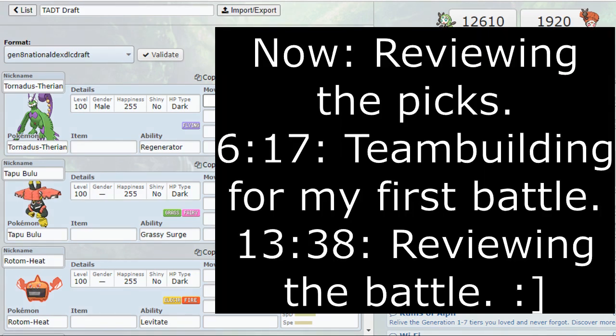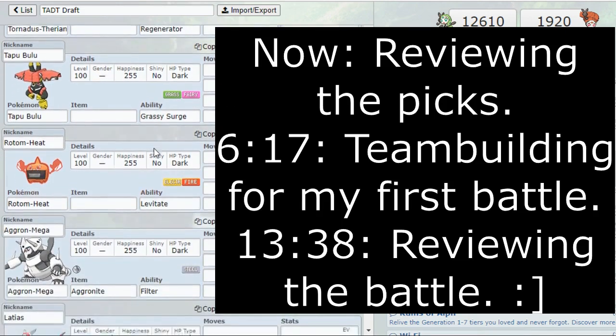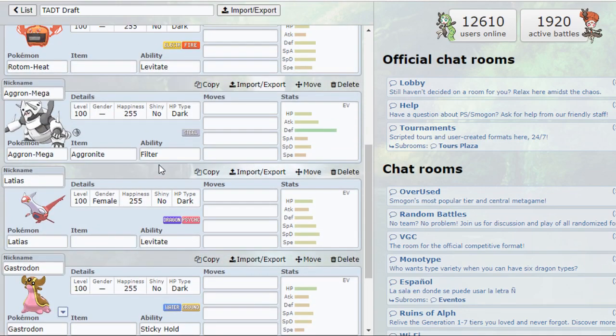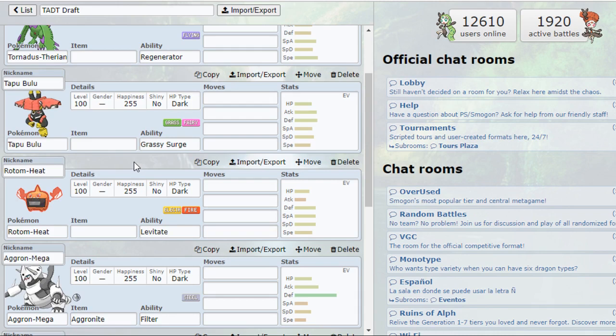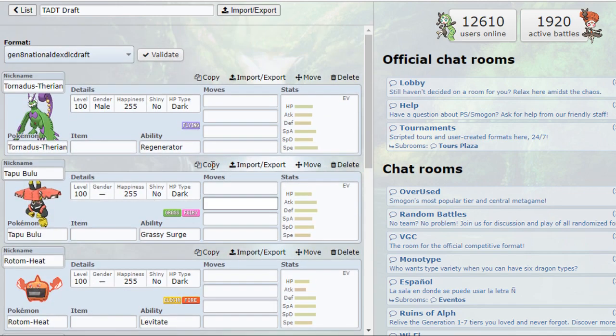That timestamp is your cue for where you want to jump to in the video to get right into the battle. For those still watching: these are the seven Pokémon I was able to draft. It's a pretty decent draft all things considered. I was definitely rushed when drafting Tapu Bulu and Rotom-Heat, but I didn't want to fall behind and have all my targets get taken.